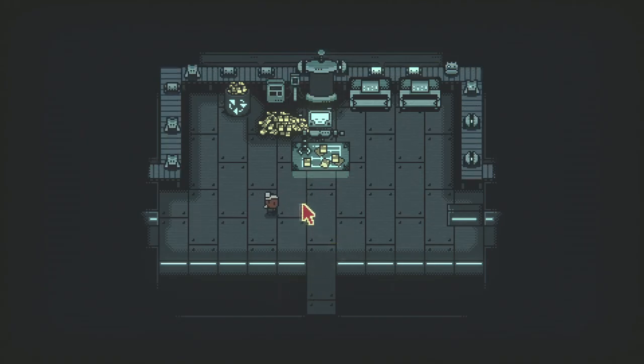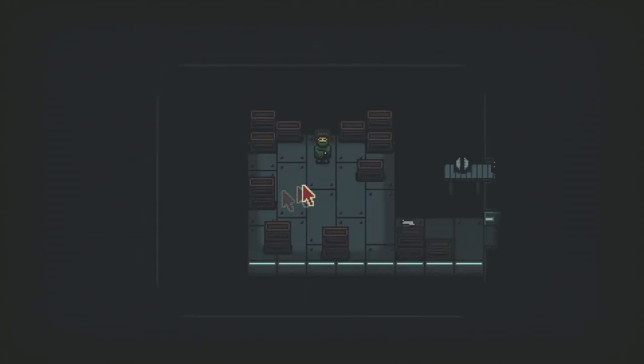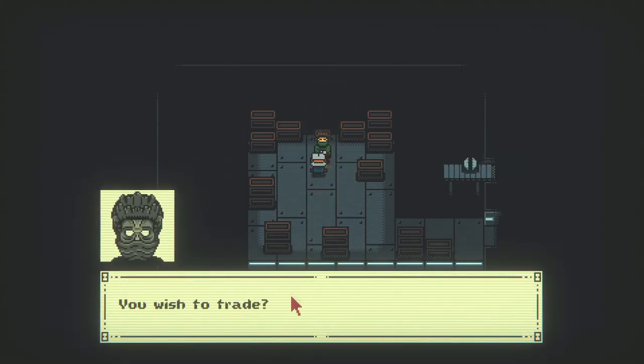Broke bitch-ass robot — alright, let's get out of here. Actually let me see if I can buy anything. I kind of do still like the robot cards — I kind of have to, because I need them to put anything down.